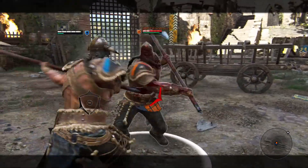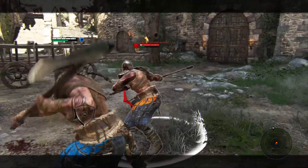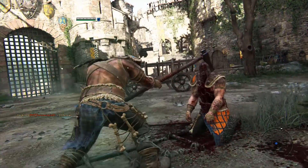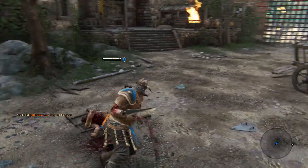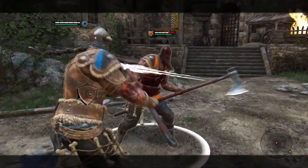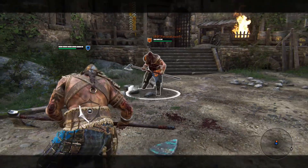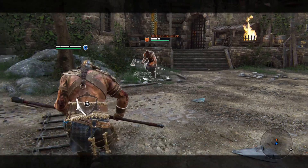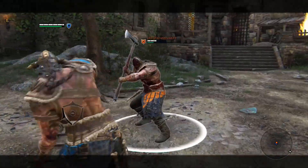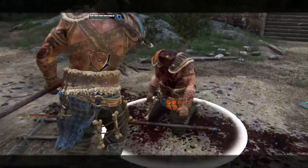Each successive attack in the chain actually does more damage than the last. Your first attack does good damage, the second does a lot more, and the third is brutal. As you can see, two attacks landed and his health is down to half. If that last attack had landed, he would have been in serious trouble — that was a total of five attacks right there.